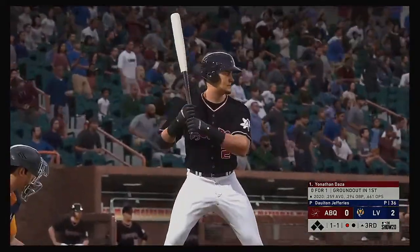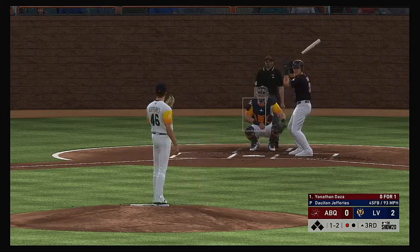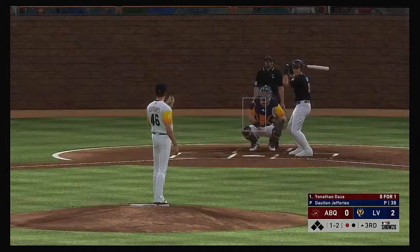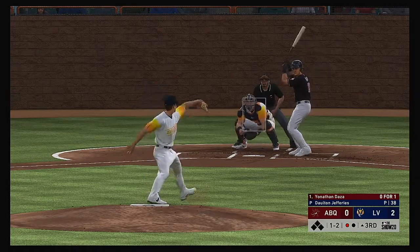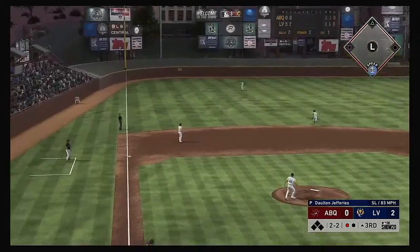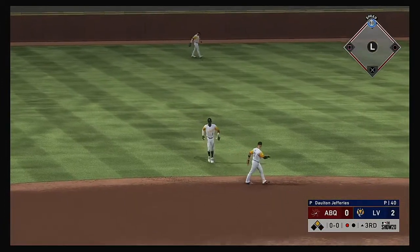Striding in once again, Yonathan Daza — bases are empty, one man out. He couldn't pull that back because he clearly broke the plane to the plate, and that will be ruled a strike. Here's one hit in the air to the right side — this one falls, so he'll get another shot. The 1-2, ball two. This is lined to left — he leaps but he can't get it, it's down for extra bases, and he'll reach second now with one away.